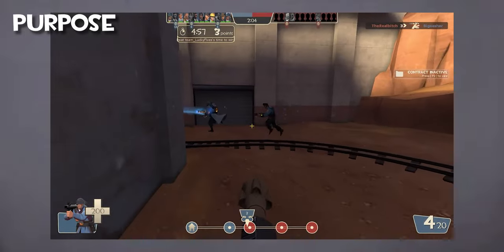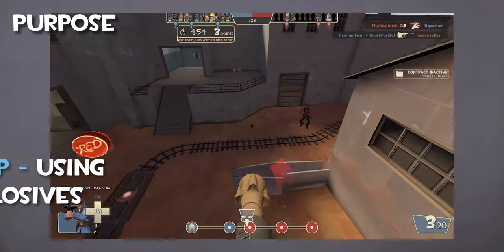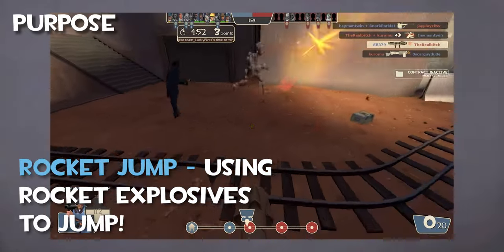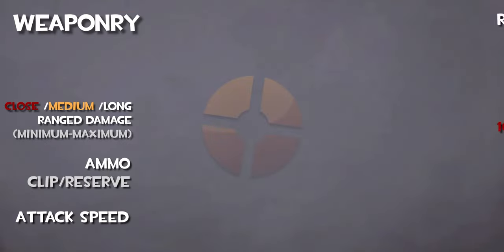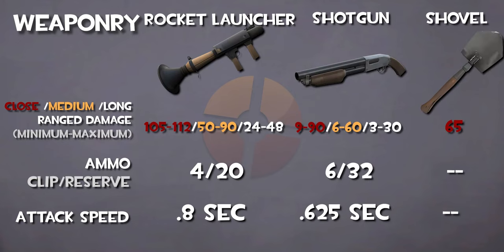While Soldier's movement is impaired with a slower speed, his unique ability to rocket jump allows him to ambush the enemy, taking advantage of alone or unaware players. Soldier's arsenal includes a rocket launcher, shotgun, and shovel. They all deal high amounts of damage for each individual shot or swing, and are meant to be used for different situations.